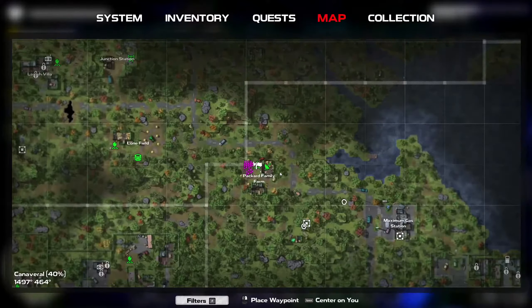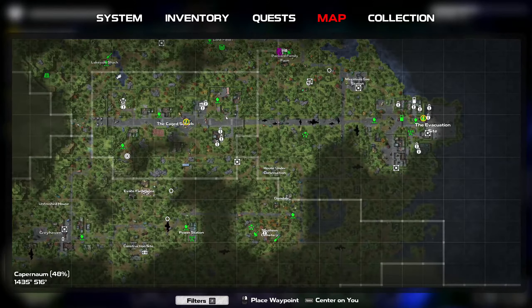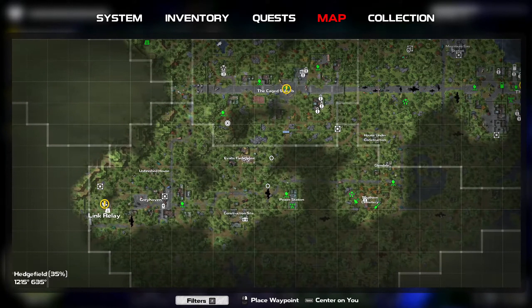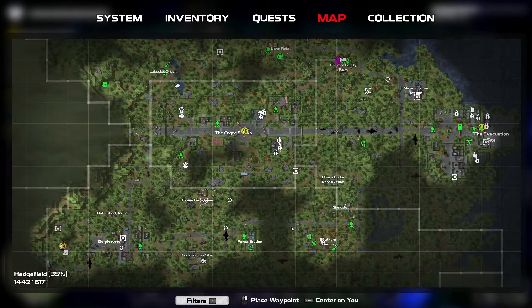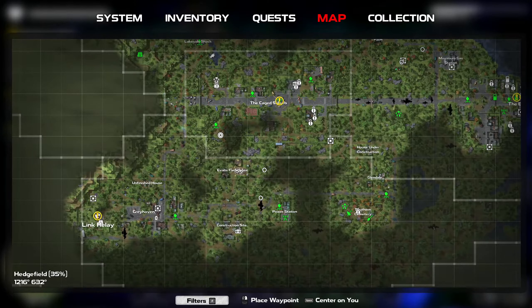When it comes to our current status, on the previous episode — I'm not going to tell you what happened so you'll go watch it yourself — but our goal here is to get into the terminal. In order to do that, we need to do something with this link relay, and I unfortunately did manage to die over here. So we're going to have to traverse from the Packard Farm family, and I'm not sure if we're going through the caged suburb to get to Greyhaven. We are definitely going to be forced to get there in order to switch on the link relay.